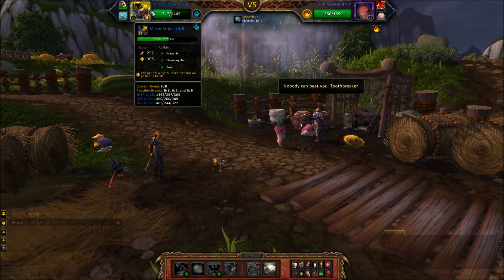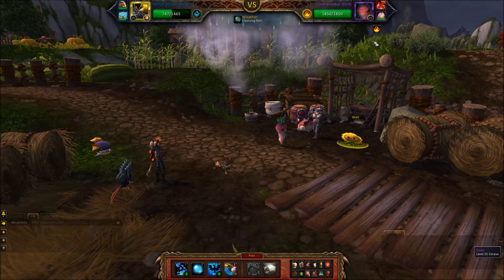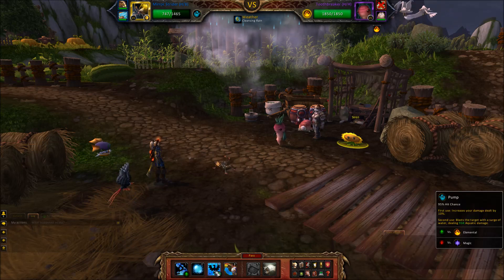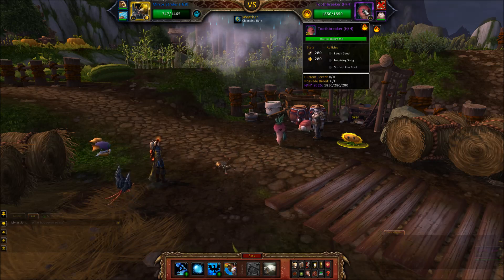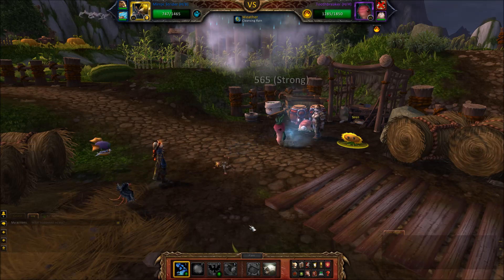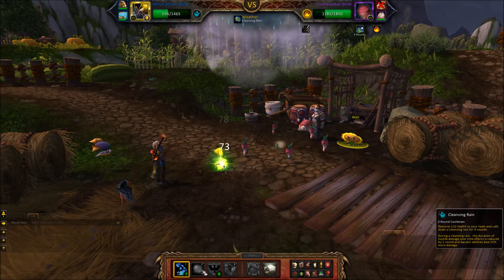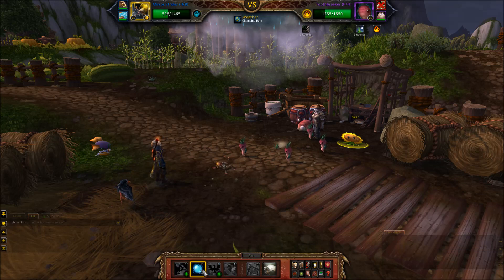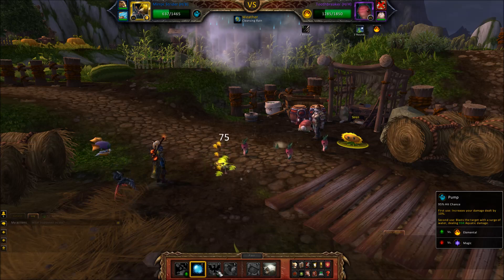Also the Mirror Strider is fast, which means that you get extra attacks in on Siren. So there you have it, that's how you take down Siren really easily. Now here again I'm fast and he's going to do the root — Sons of the Root — so I want to get an attack in before he does that. Then while he's doing the root I can do a heal with the Cleansing Rain, and then I can start pumping so when he comes up I'll be ready to blast him with some damage.